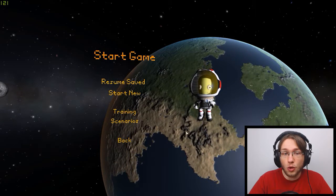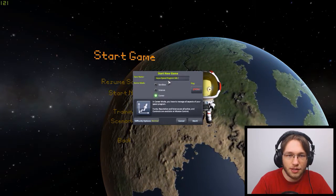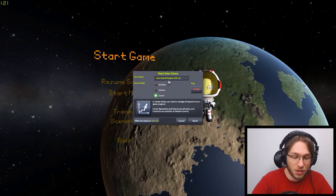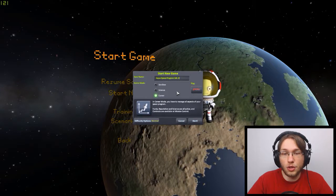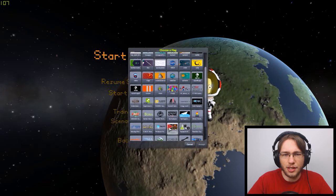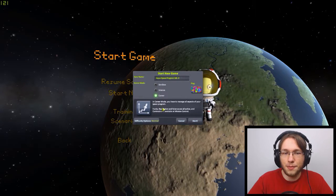So I guess we're going to be starting over. We have the Aquaspace Program Mark II. Let's do this — actually, that looks terrible. Never mind. Aquaspace Program Mark II. And we are going to do career. I think I can upload my own flags here — yeah, let's do that one. That's my flag. Difficulty options: normal. Let's go ahead and start it up.